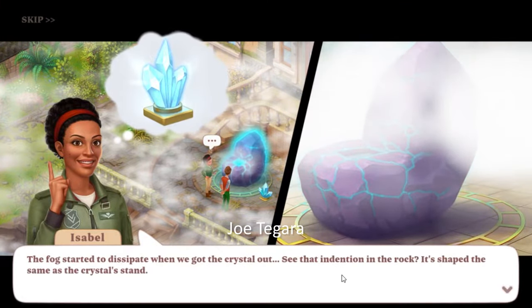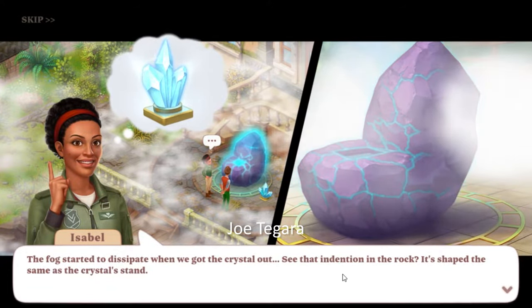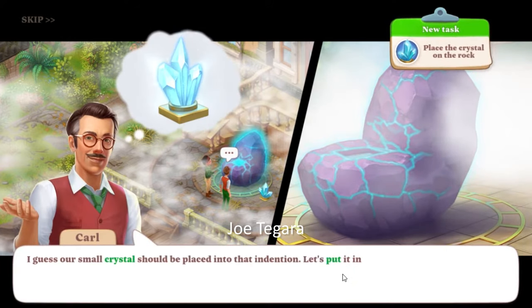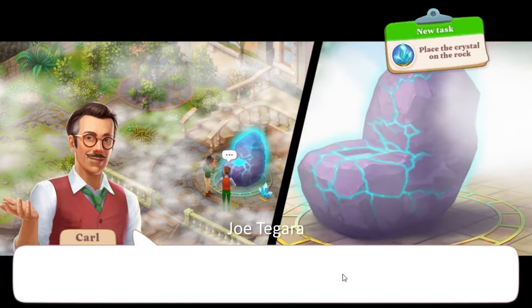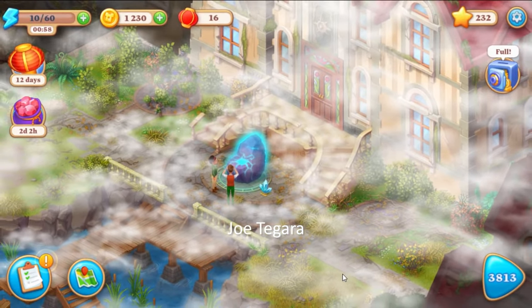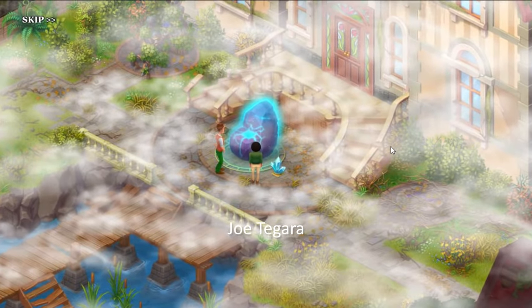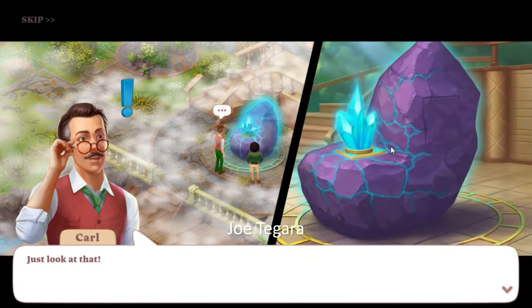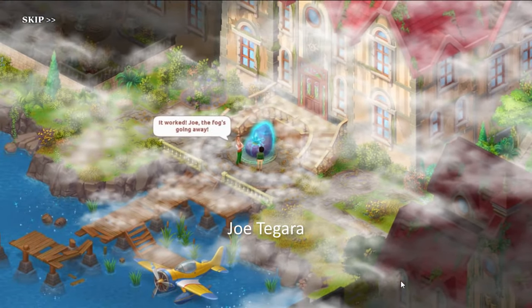The fog started to dissipate when we got the crystal out. See that indentation in the rock? It's shaped the same as the crystal's stand. I guess our small crystal should be placed into that indentation — let's put it in and see what happens. It worked Joe, the fog's going away!